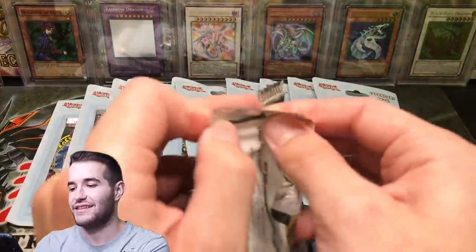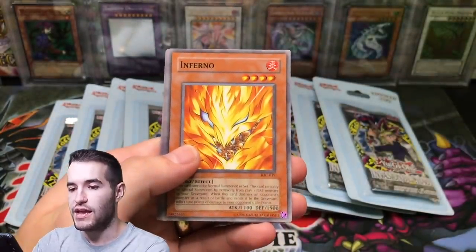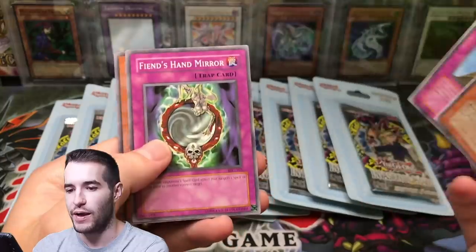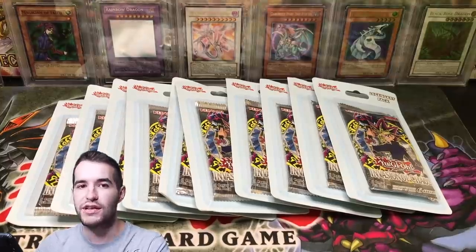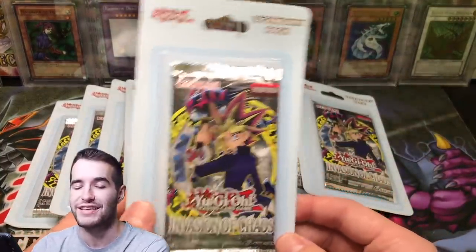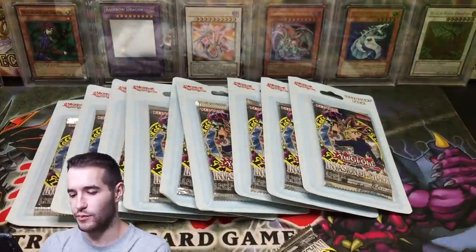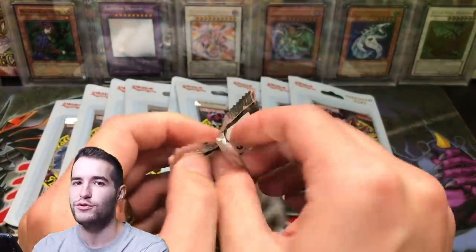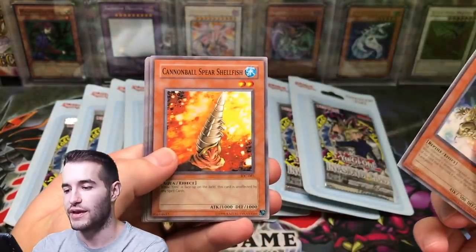Hopefully one of them will have some absolute fire in it. Burning Algae, Inferno, The Thing in the Crater, Stealth Bird, Lacunga, Dawn Turtle, Tower of Babel, Fiend's Hand Mirror, and Chopman the Desperate Outlaw. So the mystery blisters didn't have anything in them, but we still have 10 more legacy blisters. These are like $7 each — so this video is actually kind of expensive for only 12 packs. The 10 Invasion of Chaos packs are like $7 each plus tax, which is a lot for a legacy pack. I did it for the fun of it and I know you guys would want to see it.